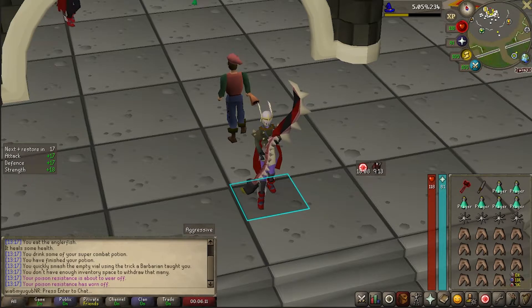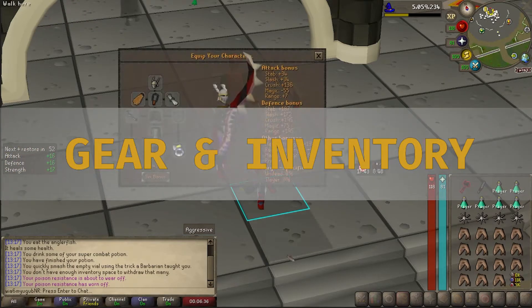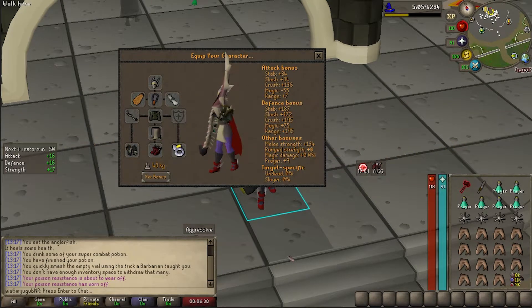The first thing we'll jump into is the inventory as well as the gear setup. As far as gear goes, you're essentially going to want to bring whatever max melee you can. Serachnus is weak to crush, so bring your best crush weapon.